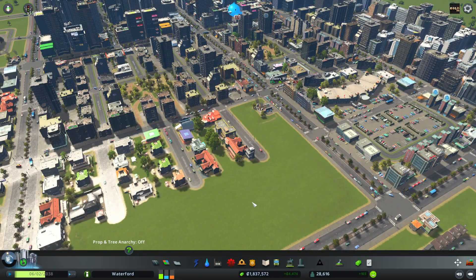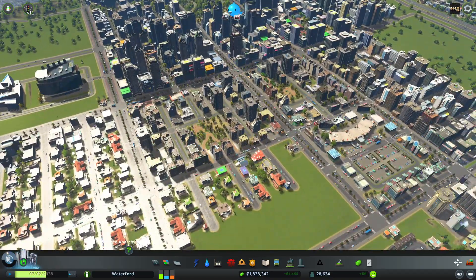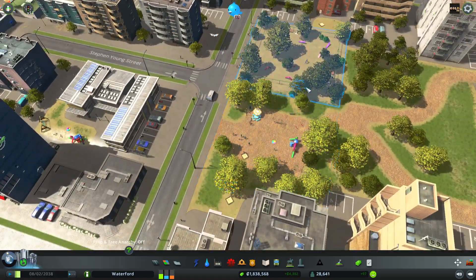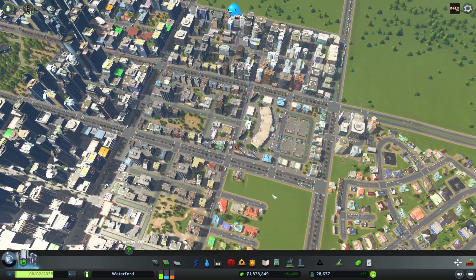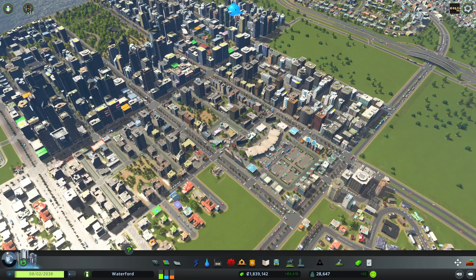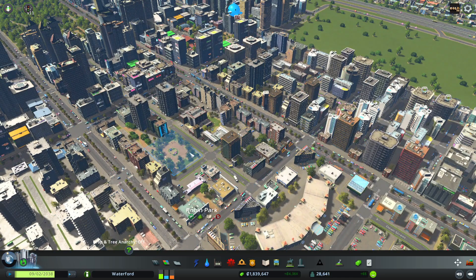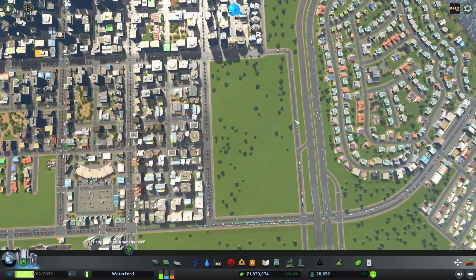What's going on everyone, Darkwater here, welcome back to Cities Skylines. We are back in the lovely little town of Waterford taking a look at Robin Park that we set up last time. The residential area filled itself out quite nicely, we've got our nice little park, playground, and dog park. The mall has filled itself out too, with some shops and a lot of parks for residents nearby, so Robin Park is doing okay.